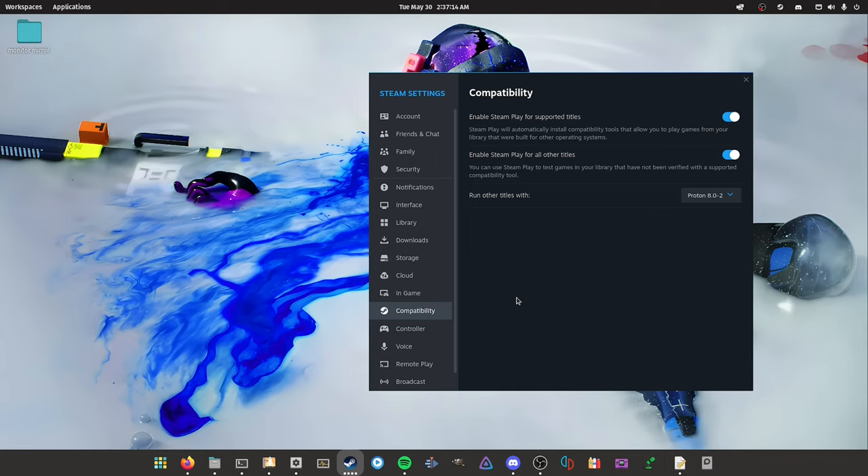Next, go to the Compatibility section in Steam settings. Enable 'Steam Play for supported titles' and 'Steam Play for all other titles' — this allows Proton to run your Windows games through translation layers like DXVK and VKD3D. It will auto-select Proton Experimental by default, but I'd suggest selecting Proton 8 instead, as it's the stable mainline version that works for the majority of games.